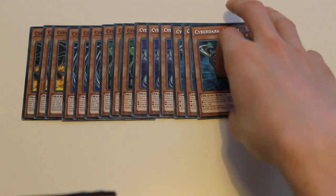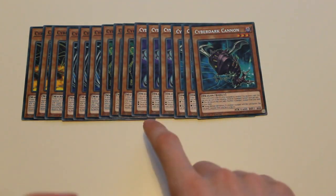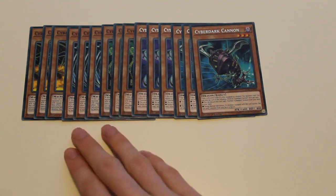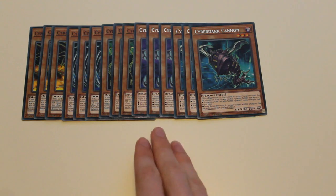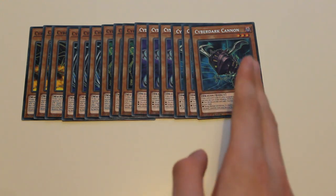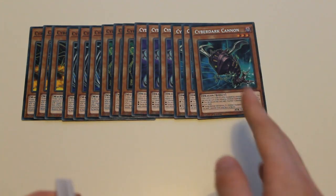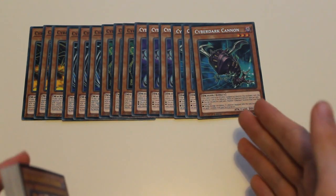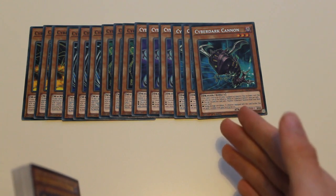Then 3 CyberDark Cannon, which has a similar effect to CyberDark Claw, but allows you to search out a CyberDark monster rather than CyberDark Claw. And when it attacks, send a monster from your deck to the graveyard, which can be useful if you want to summon CyberDarkness Dragon by using the effect of Overload Fusion.